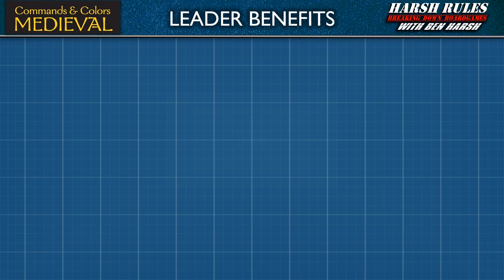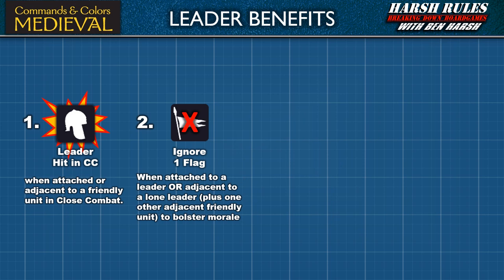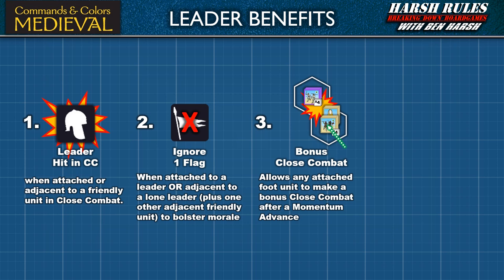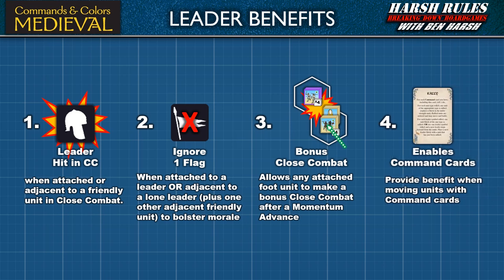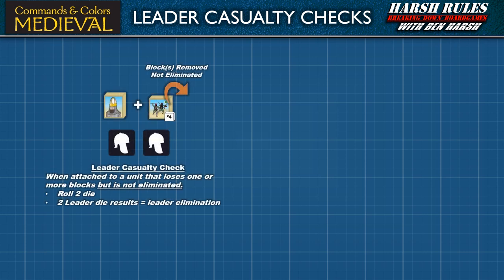Leaders provide units with a number of benefits. First, when attached or adjacent to a friendly unit in close combat, all leader die results equate to a hit. Second, when a unit is attached to a leader or adjacent to a lone leader plus one other adjacent friendly unit, this bolsters morale and allows that unit to ignore one flag. Third, a leader allows any attached foot unit to make a bonus close combat after a momentum advance. Finally, leaders enable the use of several command cards that provide benefits when moving units. Only one leader casualty check is made during any combat sequence.